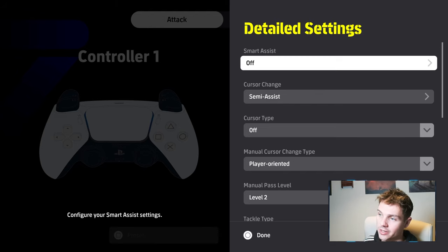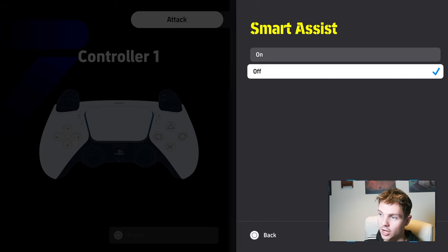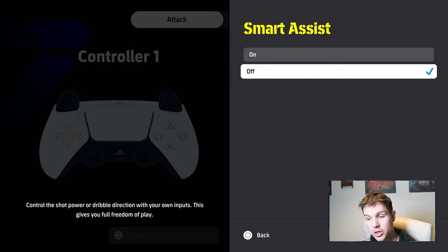Just a quick one on Smart Assist. This is it in the detailed settings of your controller. Smart Assist off says: control the shot power or dribble direction with your own inputs. This gives you full freedom of play.